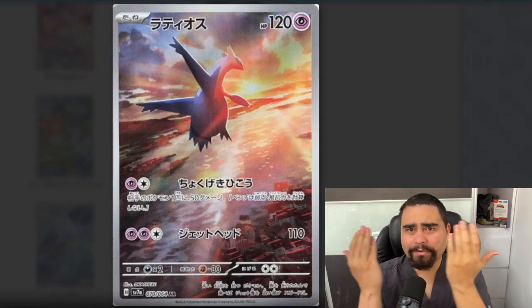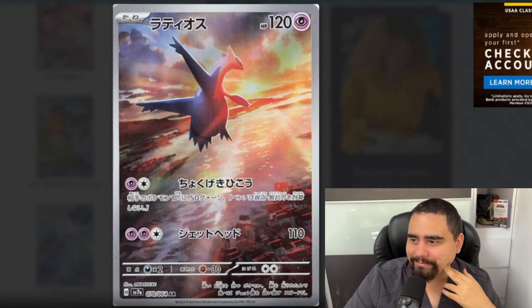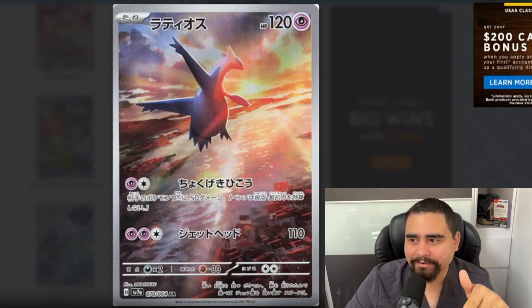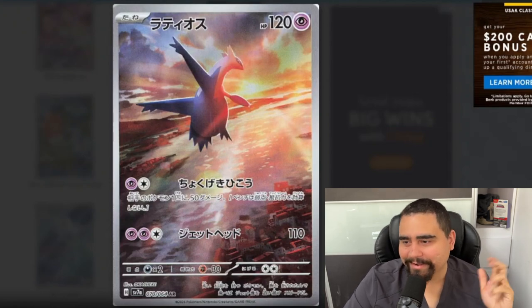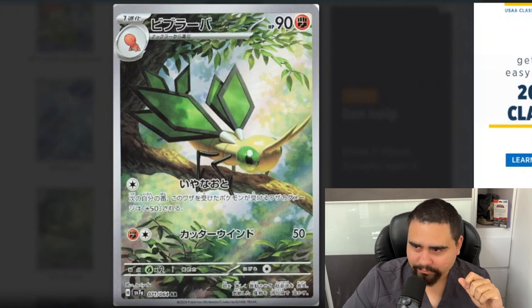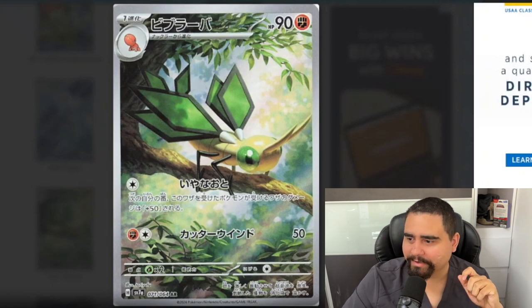Next up, the Latios card that everyone's been talking about — you pair it up with Latias, pairing an illustration rare with a special illustration rare. Pokémon wanted to be a little different like they always do. It's a beautiful card. I actually like this card with Latios looking bombastic. We also have the Vibraba illustration rare, which evolves into Flygon EX — beautiful card. We'll see if Vibraba got the special illustration rare.